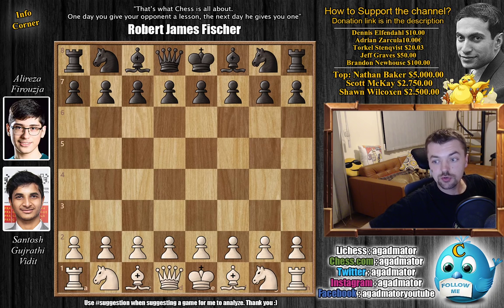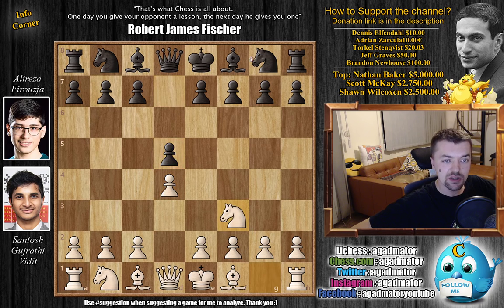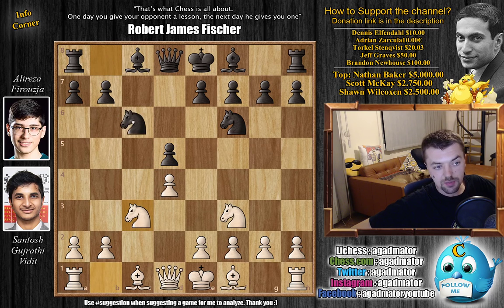Vidit with the white pieces opens with d4. Prior to going into this round, Vidit is the leader of the tournament with three out of four points. Alireza is currently on two and a half out of four. So d5 by Alireza, knight f3, knight to f6. We have c4 and c6 — Firuja goes for the Slav Defense. We have c captures, c captures, and knight to c3, just continuing development. Knight to c6 — Black does the same.